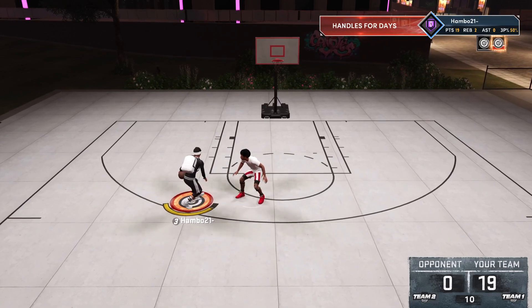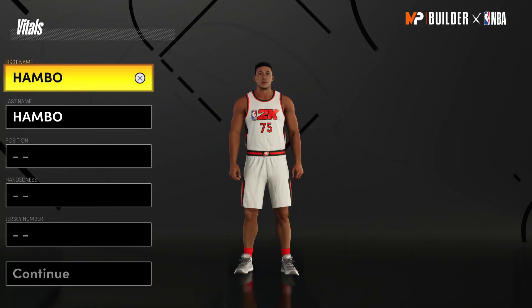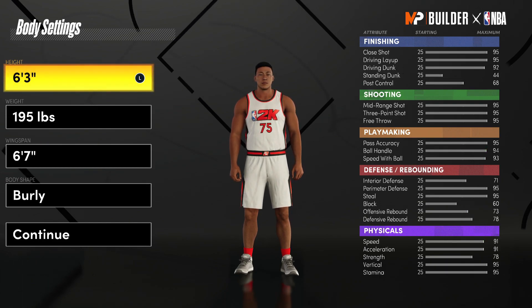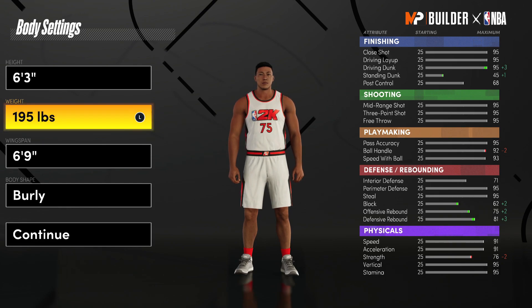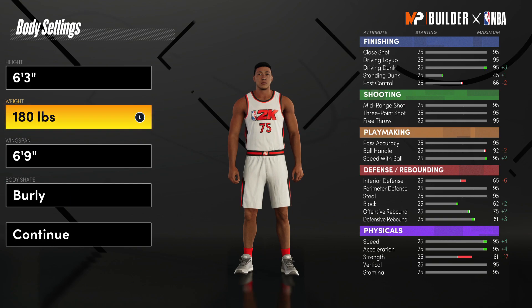In today's video I'm going to be showing you guys the best build for every single position in NBA 2K21 next gen. Starting off with the very first build, we are going to be a point guard. For the body settings we're going to leave the height default — going lower makes us too scrawny and going higher makes us too slow. We're going to skip weight and bump the wingspan up to 6'9". Going any higher will lose the 95 three-point rating. For the weight we're going to drop it to 180, not minimum — 180 has just as much speed and acceleration as 170 but gets way more badges and is way more strong.